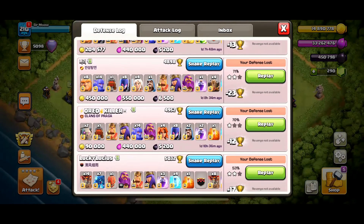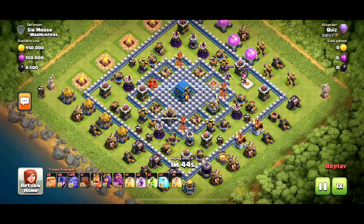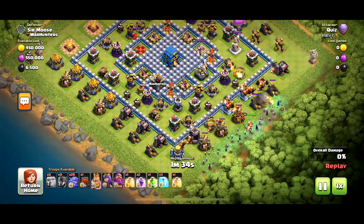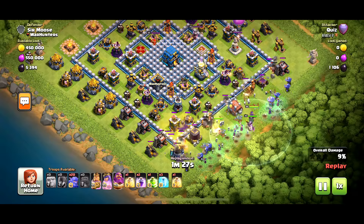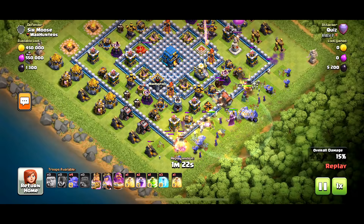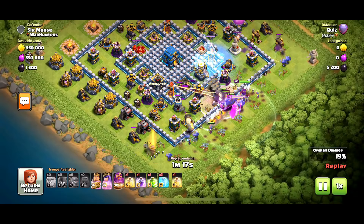We've got loads of nice one stars to choose from. Here's another one — 81%, one star — with eight giants, six witches, and 28 bowlers. A nice line of giants there with witches behind. We've seen this tactic before. In go the heroes, wrecker in the middle again. It's sort of natural that you put your wrecker down after your troops, but with this base you cannot afford to do that because your wrecker will not make it to the town hall.